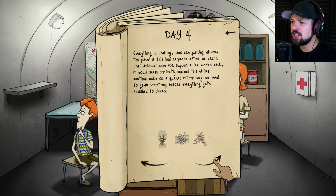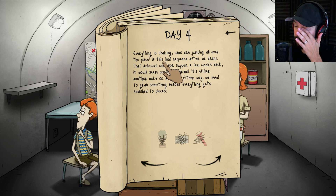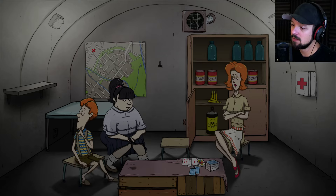Everything is shaking — cans are jumping all over the place. It's an earthquake! It looks super weird when they do that in movies and the screen isn't shaking. You should watch outtakes from Star Trek — when everything is shaking and it's stabilized, they just jump around the room. It looks hilarious. Anyway, since we don't have any of those items we don't have to worry. We survived the earthquake. Day five.